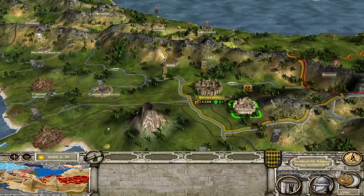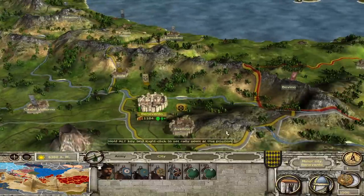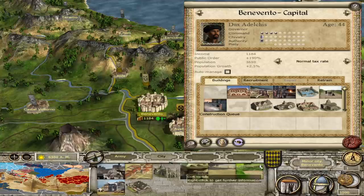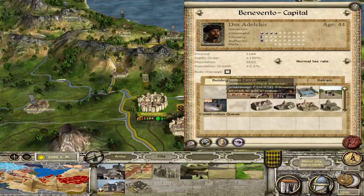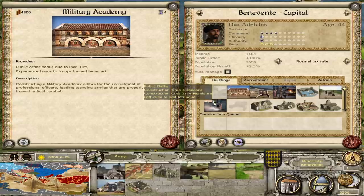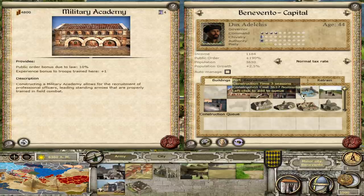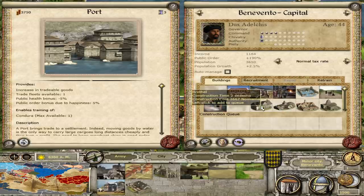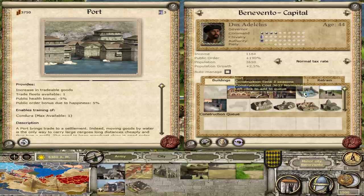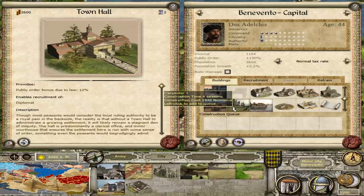These minor settlements are truly minor — you cannot construct anything in them — whereas Benevento is a major settlement. Most of the buildings are brand new and have a new UI. You can tell it's not quite done yet, as some buildings still have the standard Medieval 2 UI, like the port, the brothel, the town hall, and the artist studio. I highly believe they are going to change those to make things look more consistent.